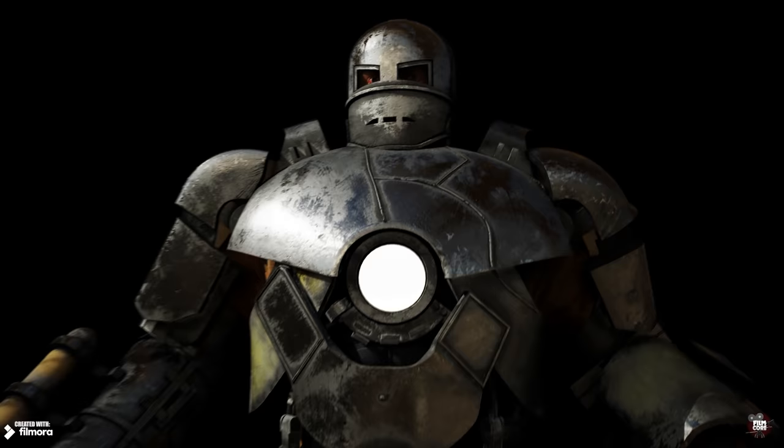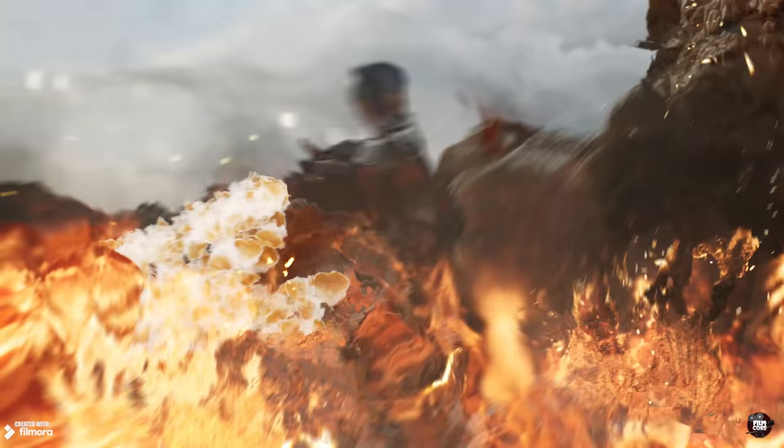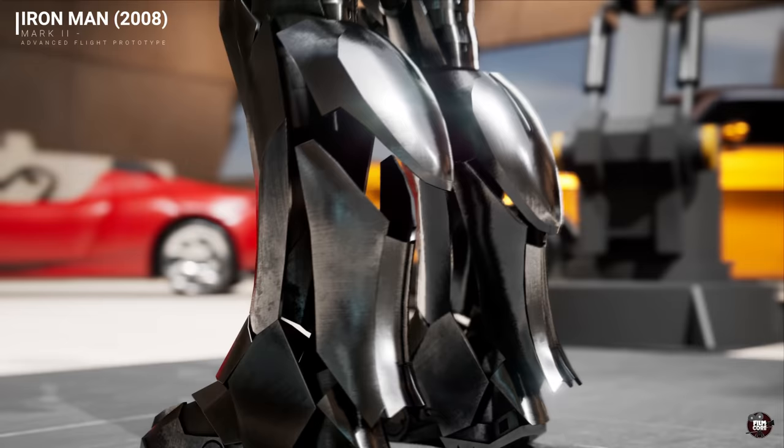The Mark 1 armor — where it all began. Built by you in a cave with a box of scraps, it was bulletproof and equipped with a flamethrower. It was used to escape your capture via the jet boots. That's a home run if I've ever seen one. First base, maybe.